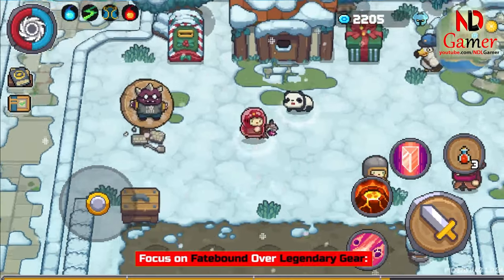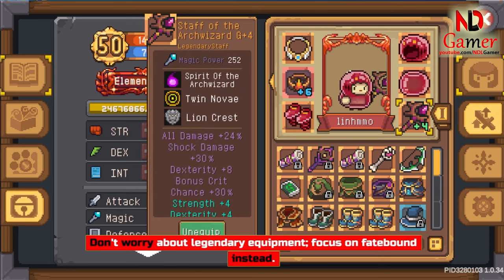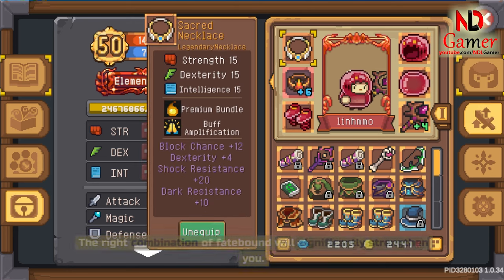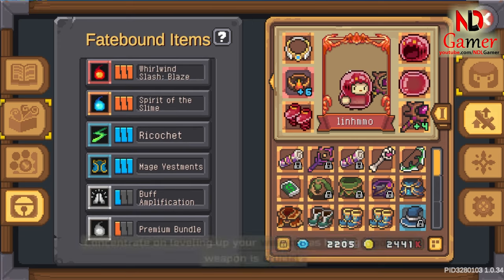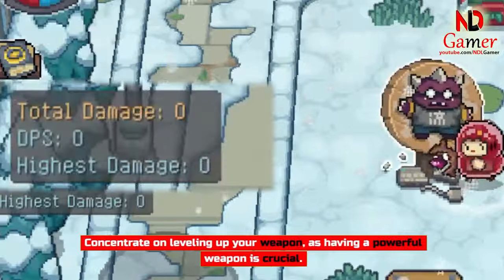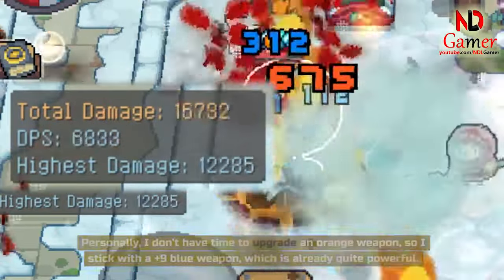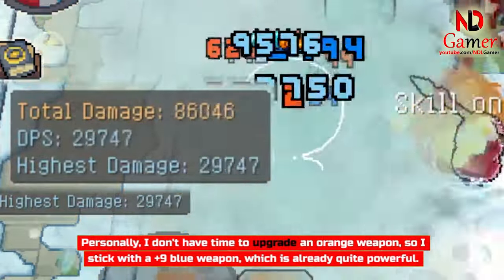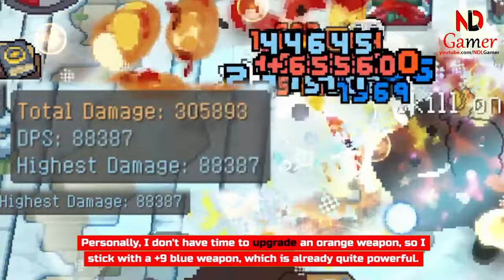Focus on Fatebound over Legendary Gear. Don't worry about Legendary Equipment — focus on Fatebound instead. The right combination of Fatebound will significantly strengthen you. Concentrate on leveling up your weapon, as having a powerful weapon is crucial. Make sure to strive for enough Fatebound for your weapon. Personally, I don't have time to upgrade an orange weapon, so I stick with a plus 9 blue weapon, which is already quite powerful.